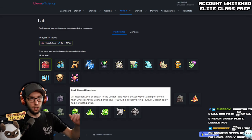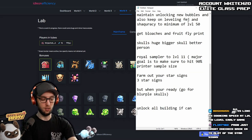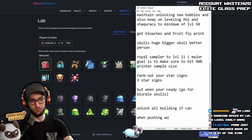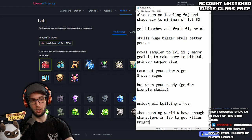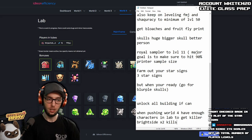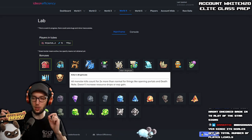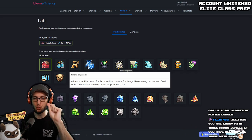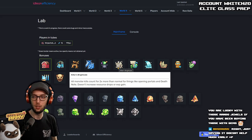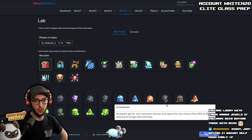You have a lot of jewels in Lab. A huge tip when pushing World 4: have enough characters in Lab to get Killer Bright Side, which gives you times two kills. Killer Bright Side will instantly give you times two kills — if you're ever pushing anything that requires portal kills, run Killer Bright Side. This will help you instantly get your elite classes without even trying.